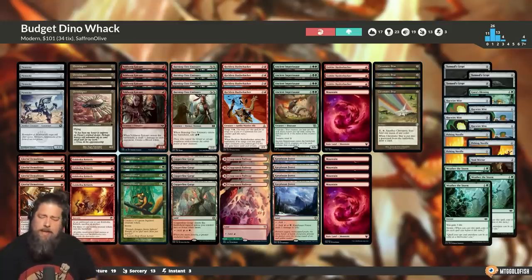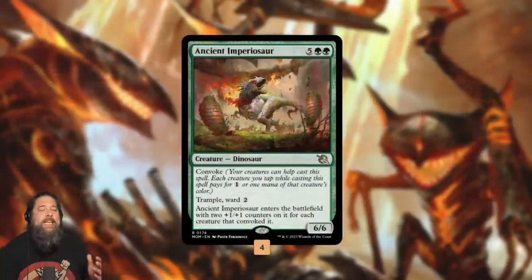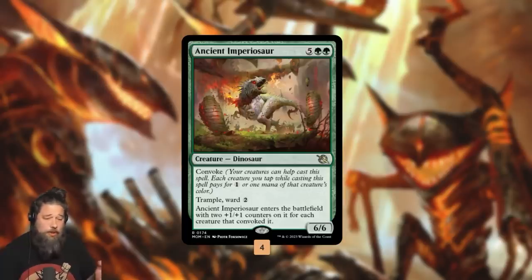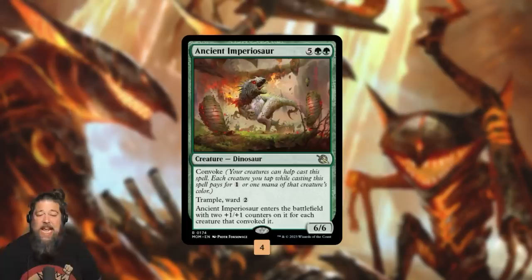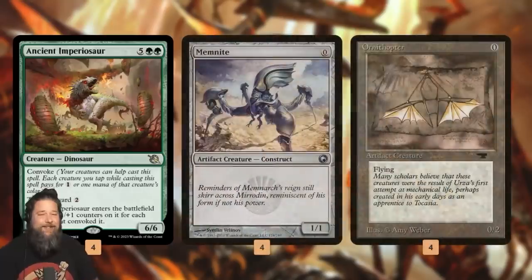So let's talk about how we can maybe make a 20/20 Trampler on Turn 2. Our key card is Ancient Imperiosaur — a 7/6/6 with Convoke, Trample, and Ward 2. It enters the battlefield with two +1/+1 counters for each creature that Convoked it. So if we cast it purely by Convoke, it's going to get 14 +1/+1 counters, making it a 20/20 trampling Ward 2 creature. With our best draws, we can do this as early as Turn 2.